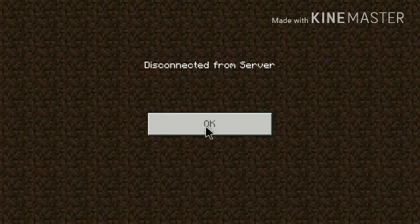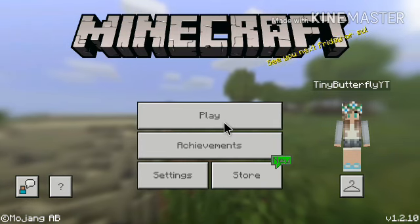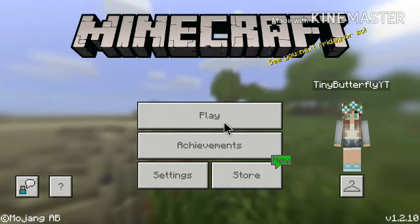Wrong button. I clicked the home page button. Now I have to restart the server. It's fine. And wrong button again. I need to Google search — no, I can't Google search. What is keyboard on Minecraft? That's not English.